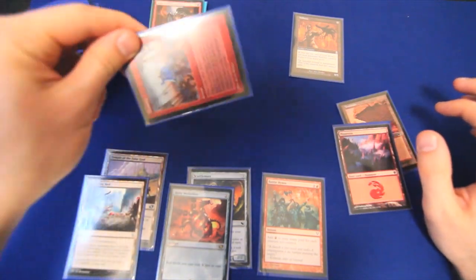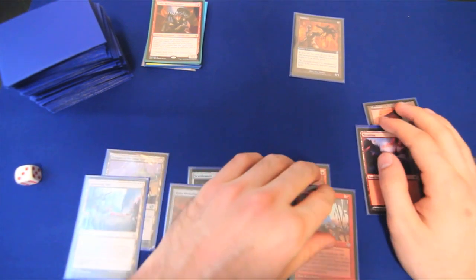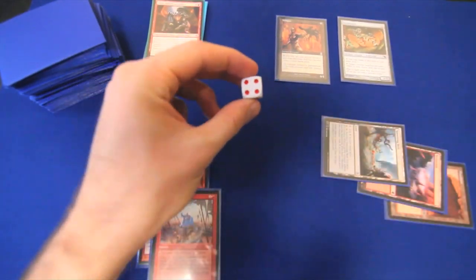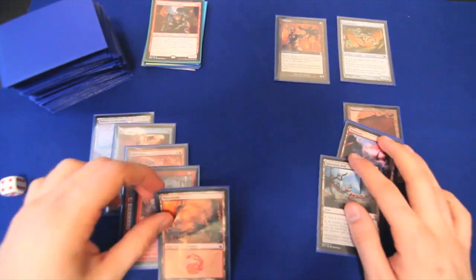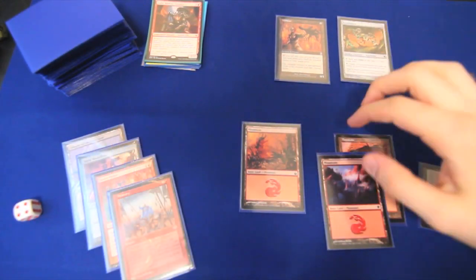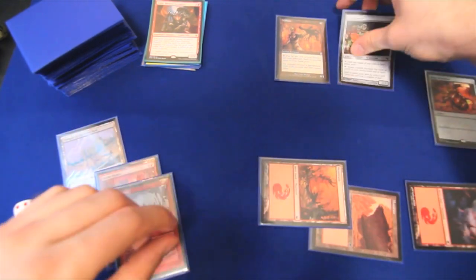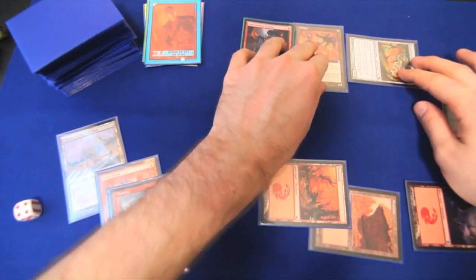Turn one: we draw a Temple of the False God. We'll play a Mountain and move on to turn two. We draw another land and a Spawning Bed — not terrible. We play our second Mountain and drop Millikin onto the battlefield — worst mana dork ever, but we'll take it. Turn three: we draw an Aleatory, which is a way to draw cards with an awkward timing window. Spawning Bed comes into play, and for three mana we cast Scuttle Mutt. Turn four: we draw a Mountain and play it. For two mana we cast Ruby Medallion — red spells cost one less. Then for three mana total, we cast Zada at a slight discount.